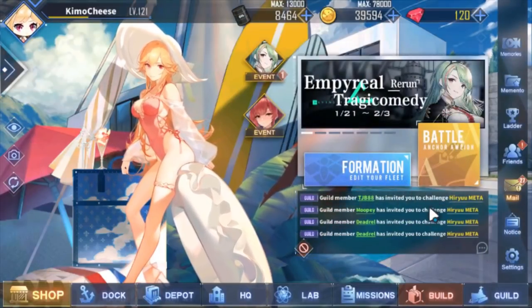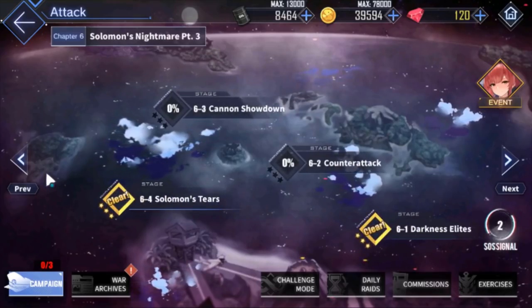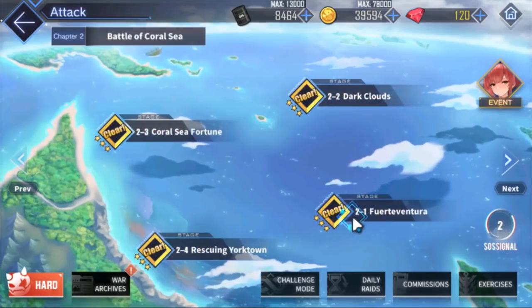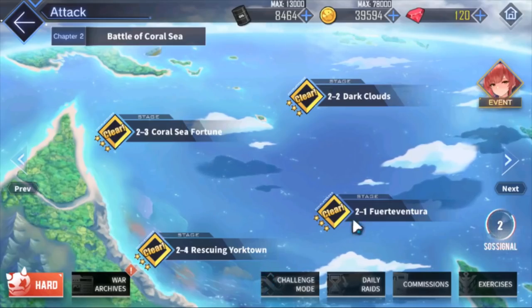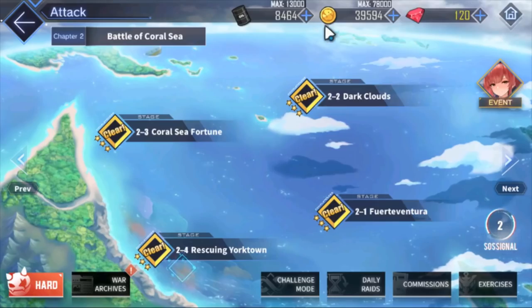As of right now, there are two big maps to farm for coins. The first one is 2-1. I made a video last week farming this map. You're going to get a lot of coins and you're not going to lose oil. You can level up ships here up to level 70 or so — don't limit break them. This is a really good place to get coins because you're not spending oil at all. You just hit the auto button, get your full clear, and you're good to go.